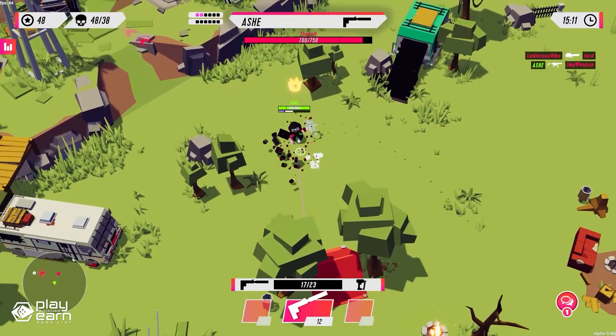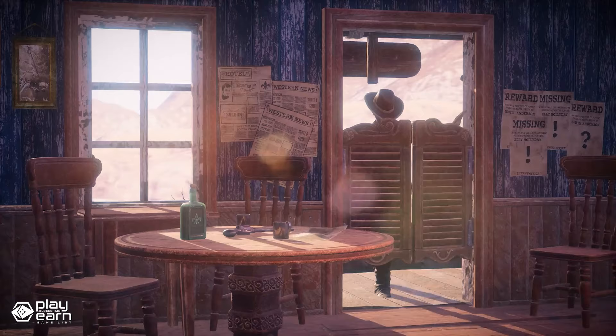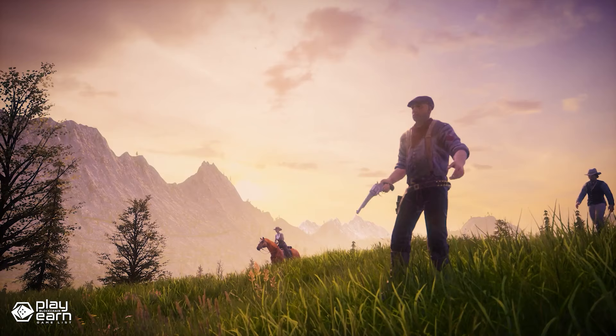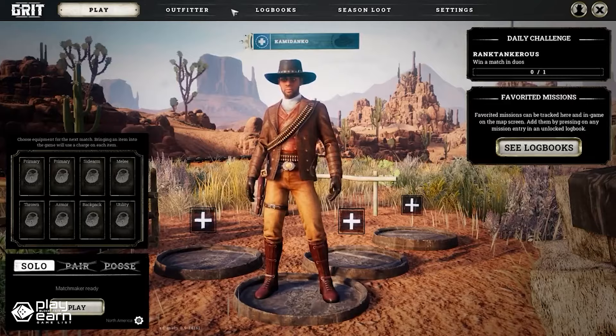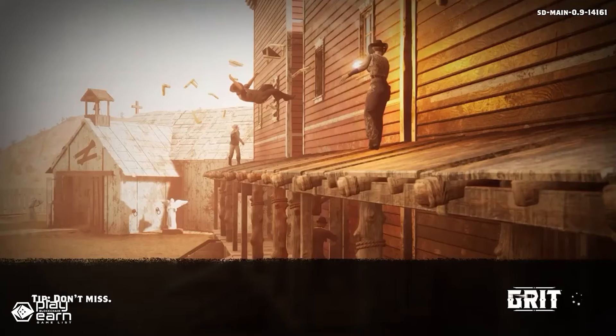The first game on our list is Grit. Grit is an action battle royale shooter game being built by Gala Games. The game is built on the Unreal Engine with realistic physics and graphics. In this game, you can choose from thousands of generative characters, each with their own unique look and attributes. You can also customize your character with cosmetic items and accessories that you can own as NFTs. NFTs are non-fungible tokens that use blockchain technology to verify their authenticity and rarity. You can trade, sell, or keep your NFTs as you wish.